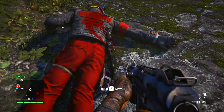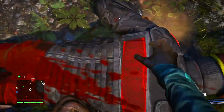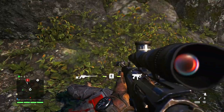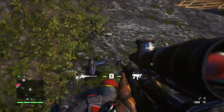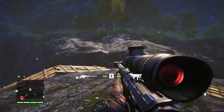He drops two guns — the first is a machine gun, which is kind of okay. And this is the weapon — the Z93. Yes, I did already get the gun but I just wanted to show you how good it is. You can literally kill a heavy with one shot with this thing.